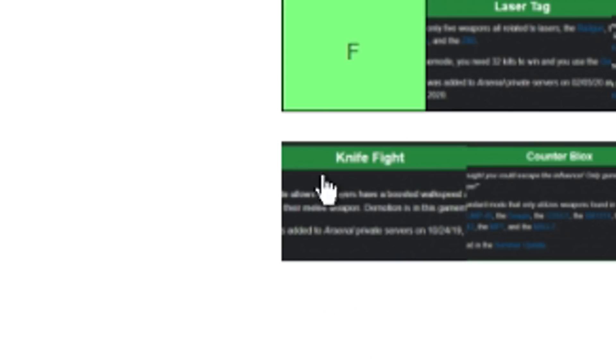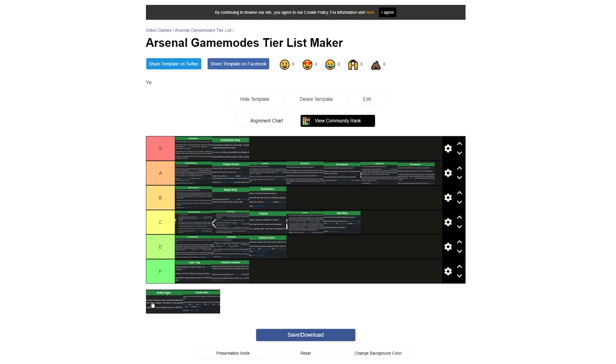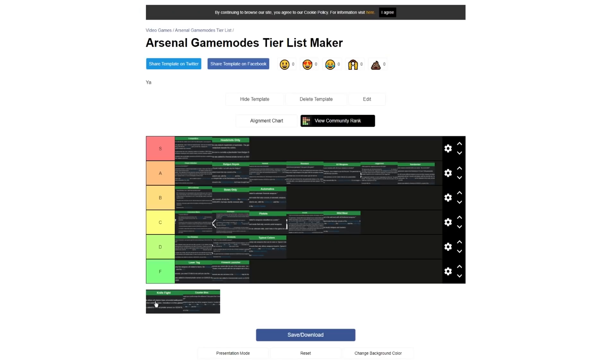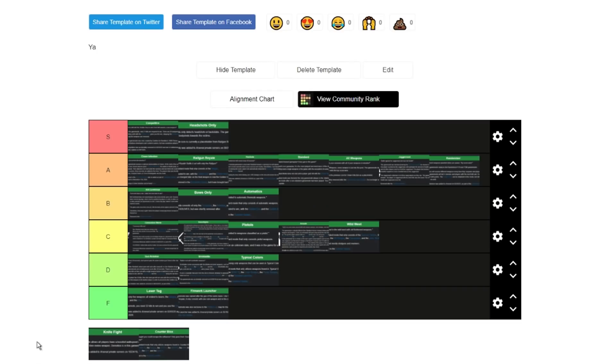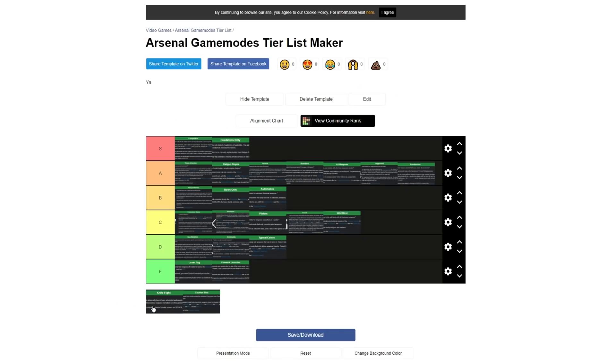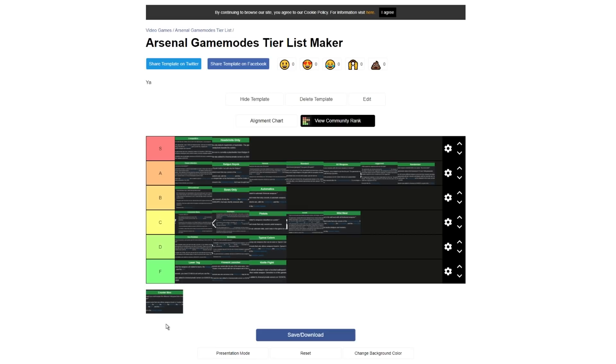Knife Fight — I don't really like this one because your character speed is like two or three times what it normally is, which makes it really annoying to actually get knife kills. If there wasn't any speed boost to this mode I'd think it was a lot of fun, since it forces everyone to use knives. But because of that speed aspect, I don't enjoy playing it, so I'm giving this one an F tier.